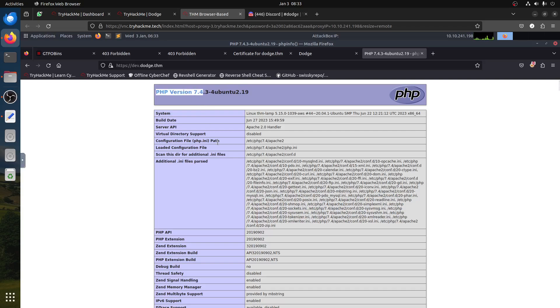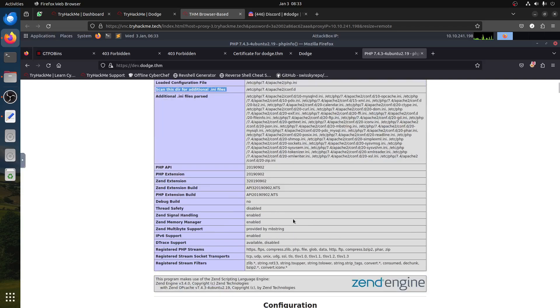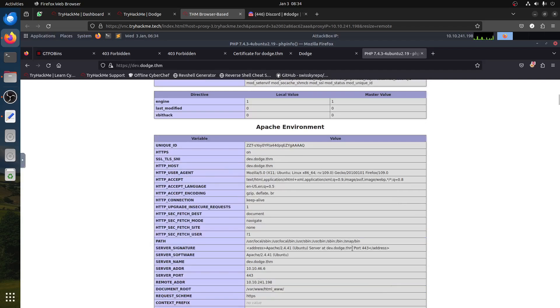The dev subdomain gives us something — we have PHP info. The first thing I noticed is PHP version 7.4, which is an old version known to have escape issues. You can see Apache running with PHP 7.4, and the php.ini. You can see disabled functions — 'disable_functions'. There's dev SSL in the dev environment. Apache environment variables, text/application, accept encoding gzip, path /usr/local/bin.